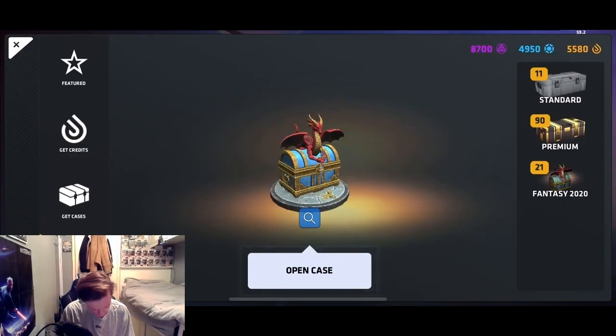I'll be right back. Right guys, so I'm back - I've got 21 more cases, so that'll take us up to 100. I've got 100 Fantasy 2020 cases. So yeah, 21 more chances to get the gloves or the sword. I kind of want the gloves more, because then I can just get the sword with the duplicates. And even if I don't get it, I'll still have enough credits to get maybe 10 more. Let's do it.